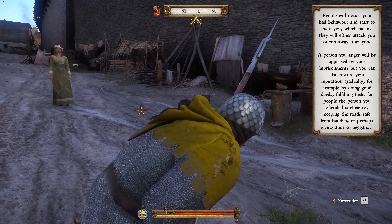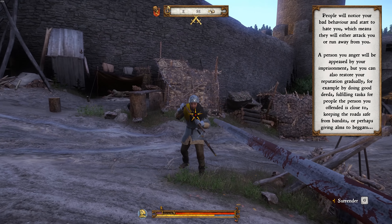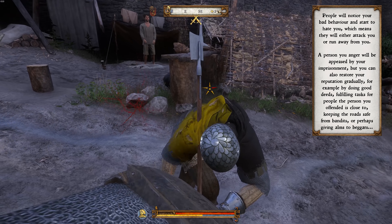If you are fighting somebody who has a longer weapon than you, like a greatsword or a halberd, try and dodge their first attack. Then get close with stabs, clinches, or kicks quickly to get him off balance or do a lot of very quick damage.